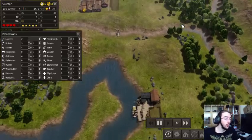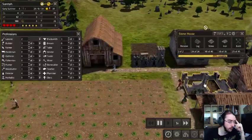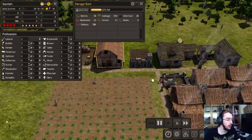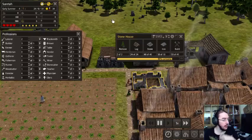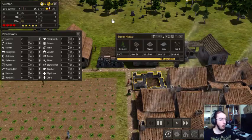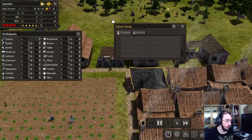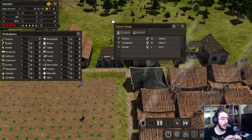I guess we need a lot of resources. You don't have any leather anymore. You're getting completed — nice! Need something to drink. Boom — the first stone house, ladies and gents. And the family moved back in, wonderful. That's a new family actually.